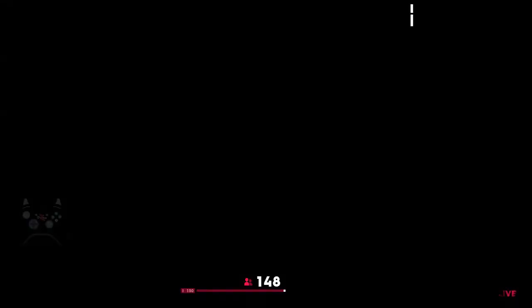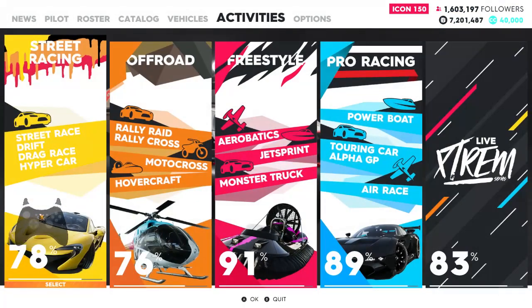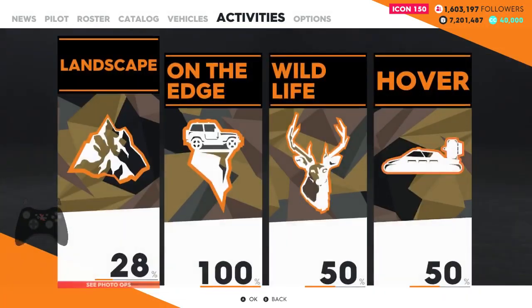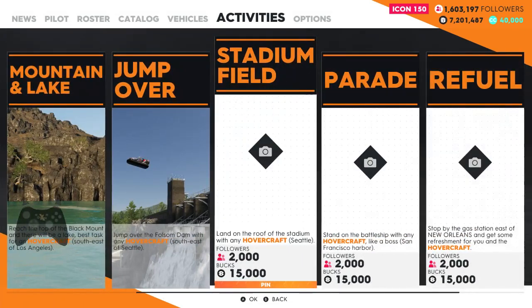We need to go to the main menu, select Activities, Off Road, Photo Album, Hover, Stadium Filled.